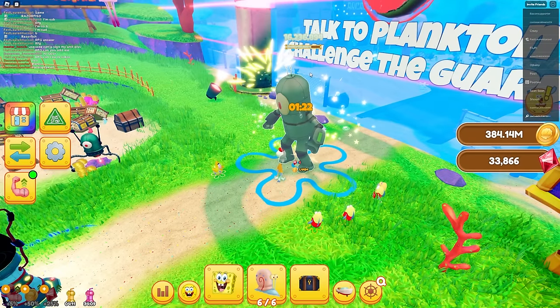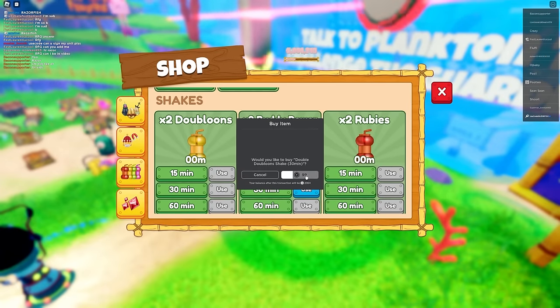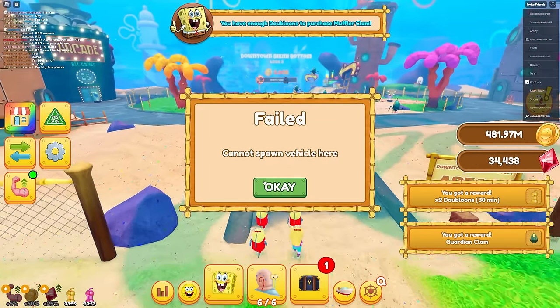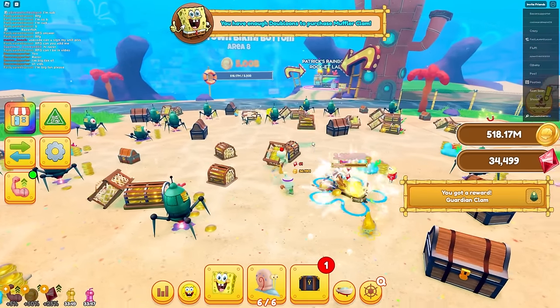Challenge the guardian - gonna be very easy. Gotta beat it in 90 seconds. Look at that, I'm doing it so fast! My boosts are really helping. I might have to buy more double doubloons boost because it's so useful for getting coins. We just unlocked the next area! Now I need 5 billion for the next one.